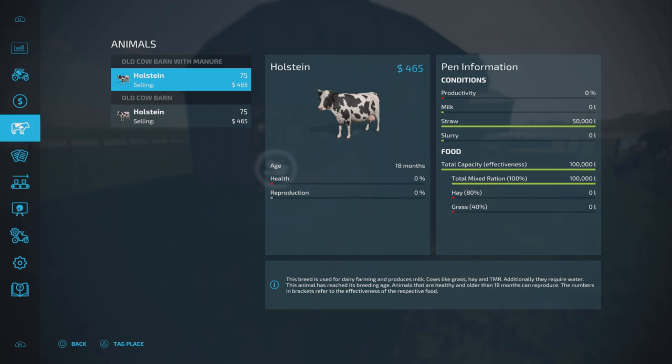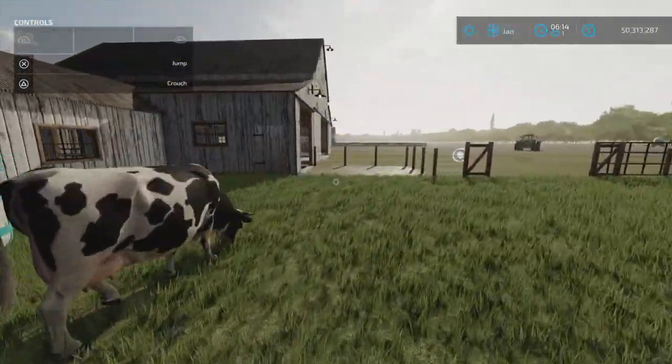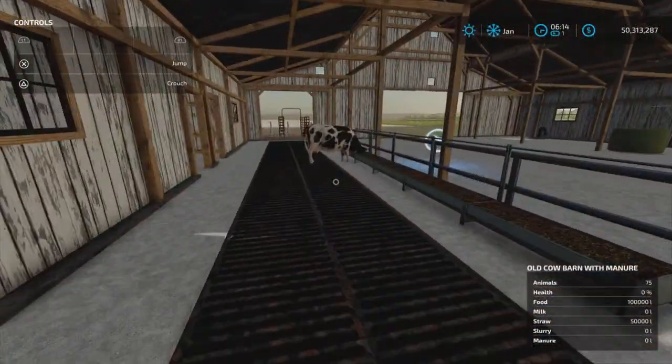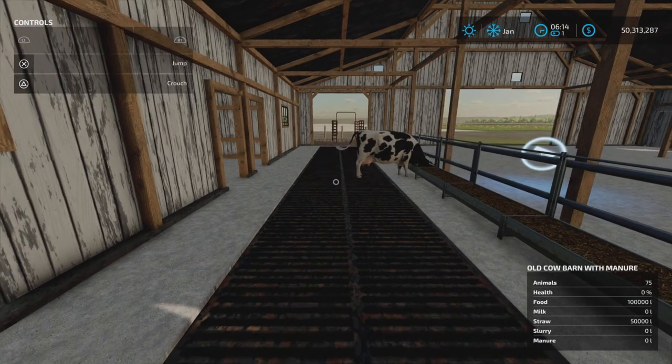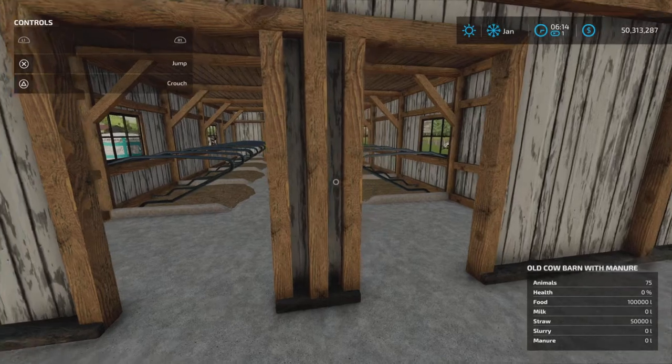As you can see, it produces milk and slurry. It doesn't show a manure output in the animal dialogue menu, but in our field information in the bottom right corner of the screen, it does give a manure and slurry capacity.